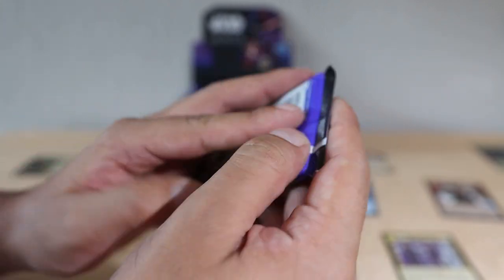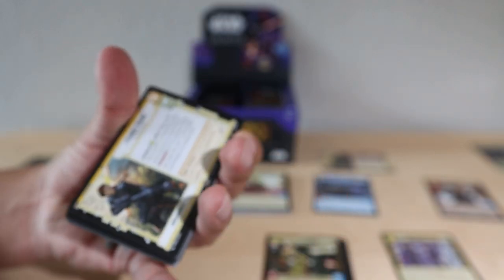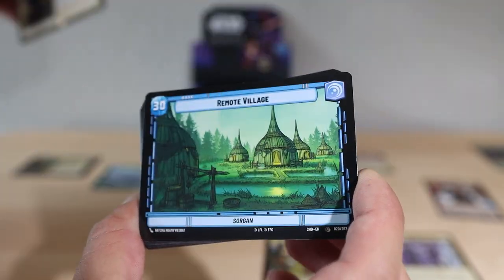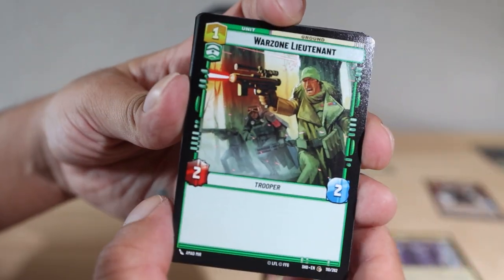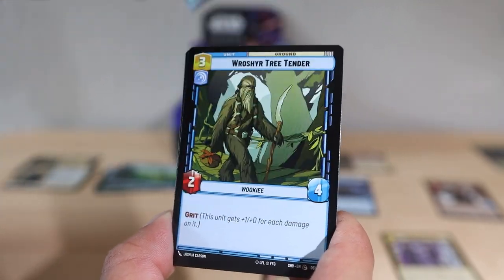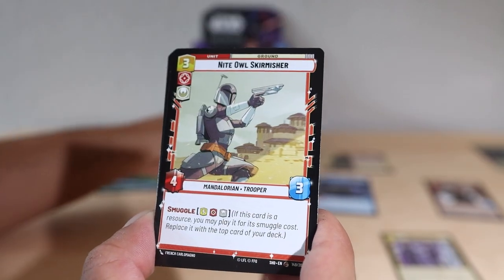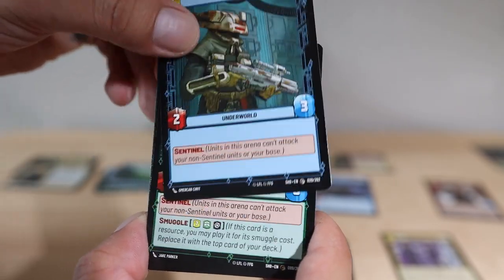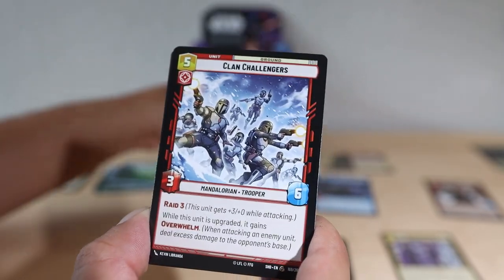Now that I'm a little bit more organized in the background — we'll see how long that stays. We got Fennec Shand as a beautiful leader card — pretty cool. Remote Village, War Zone Lieutenant. Like I was saying with the next set, I definitely want to get the showcase Ahsoka card so I might try and go super hard. There are so many Ahsoka-related cards and as a collector I would love to make a deck around that.